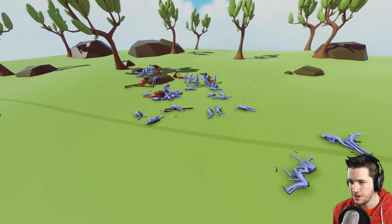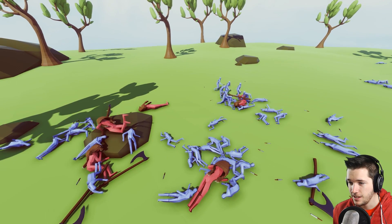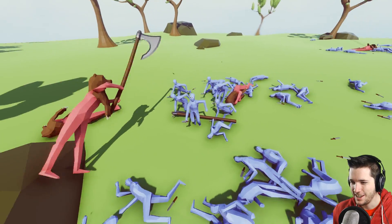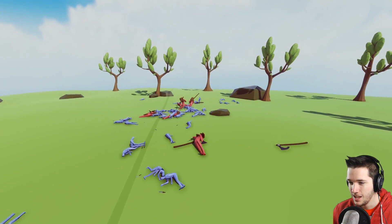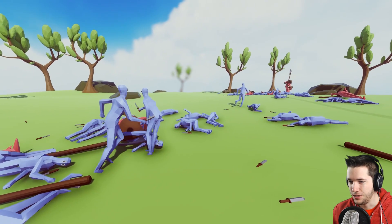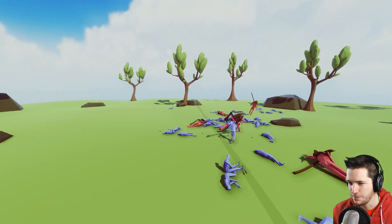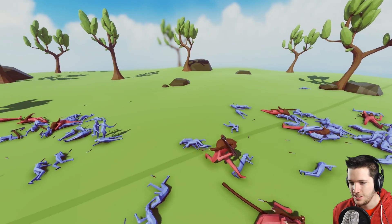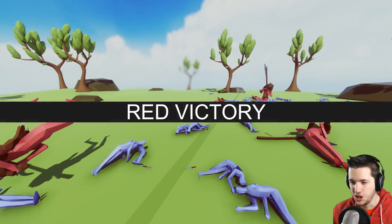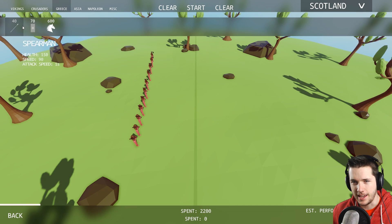I think the thieves are gonna win this one — they've got them all spread out, not clumped together. Only two axemen stand here. One is down — the thieves are trying to steal his axe, like 'why do we have these itty-bitty knives, let's just steal this big axe.' Axemen are gonna win this though — there's no way the dynamic duo over here can take out these two giant axemen.